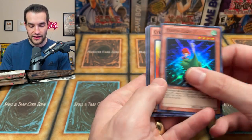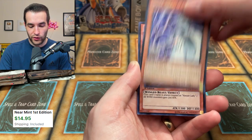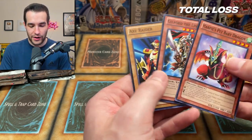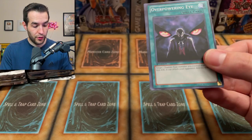And then the Harpy Lady 2 — you love to see that — with Cyber Harpie, Copycat, and Hayabusa Knight. Lesser Fiend. Heavy Storm. Snow, Unlight of Dark World. And then a Harpy Lady 1. Snow was the one we kept getting the other day. Axe Raider, Guilford the Lightning, and Harpy's Pet Baby Dragon. So far I would say very good pulls.